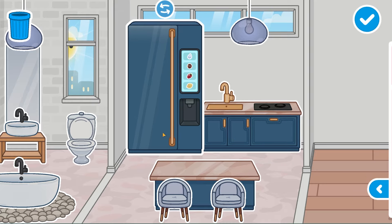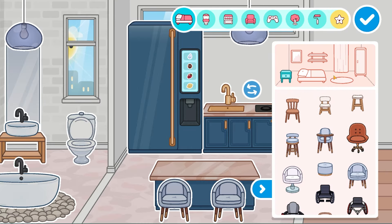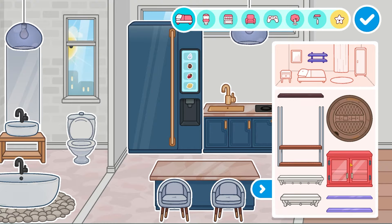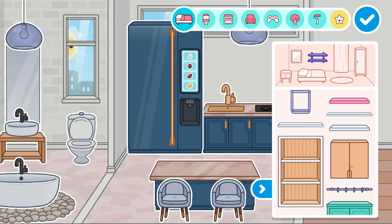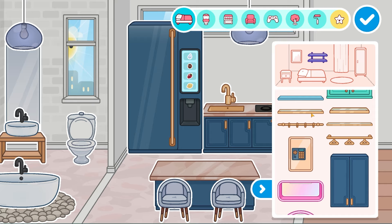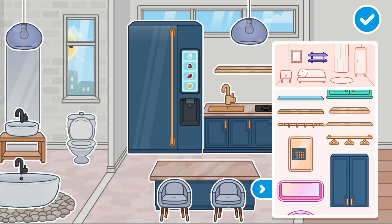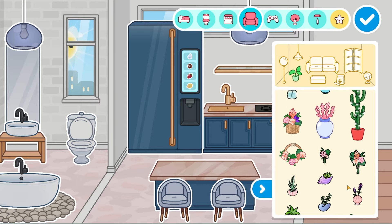But the kitchen isn't finished yet. I'm going to take this as high as I can to give the illusion of more space. Then I'm going to use a shelf — a golden shelf, because there are golden shelves here. I can't find it at first, but here it is. I'm going to take the smaller version — I think this one will do.